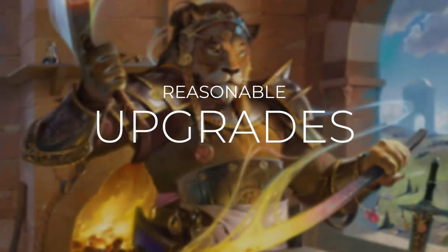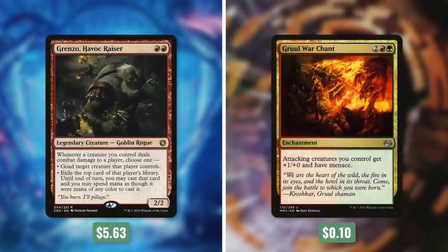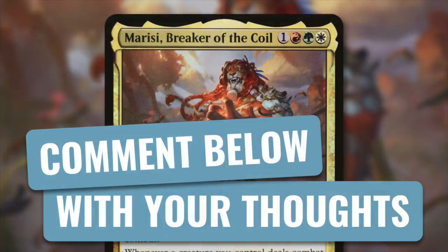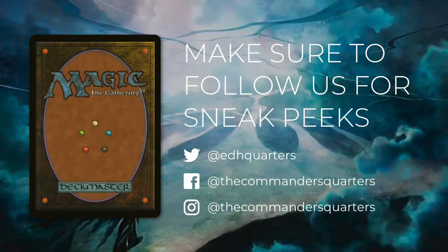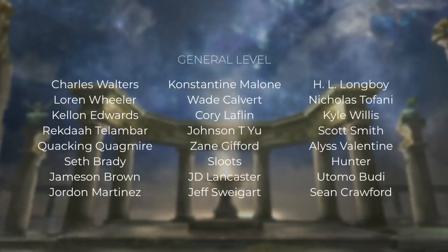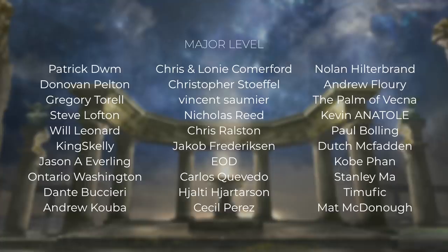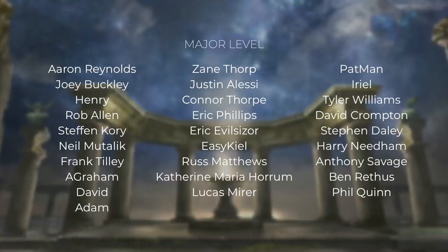Commander's Quarters decks are built to be tuned and focused within their budget, but there are always ways to improve. Let's go through some reasonable upgrades: add Forbidden Orchard, take out a forest; add Shalai, Voice of Plenty by taking out Sedge Scorpion; add Ohran Frostfang by taking out Abundance; add Grenzo, Havoc Raiser by taking out Goblin War Drums; add Crown of Doom by taking out Overrun; and add Selfless Spirit by taking out Wrap in Vigor. In the comments below, let me know what you think about this deck and about the Commander in general. Make sure you're following us on social media for more updates and sneak peeks on future episodes — links are in the description. Also in the description is a link to the Commander's Quarters Patreon page. There are many benefits to being a patron, including voting on future commanders for deck techs, and even a general-level tier where you get your own personalized deck tech. I truly couldn't do this without all your support — thank you.